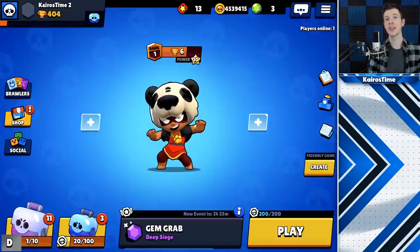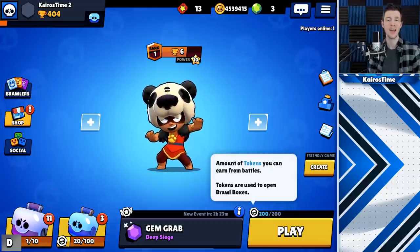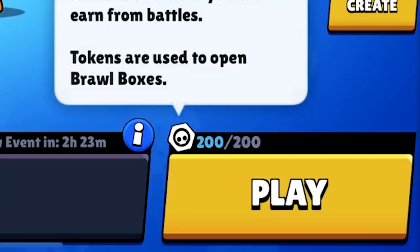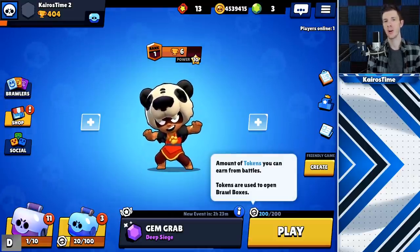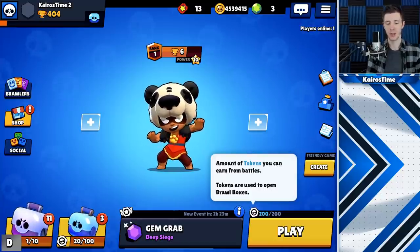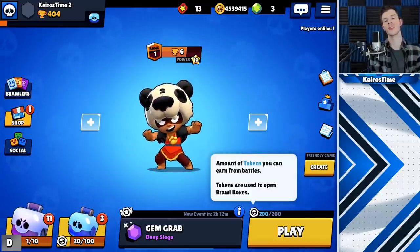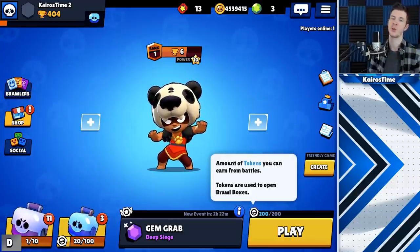Change number 11 is that the maximum amount of tokens you can earn at a time has been doubled from 100 to 200 tokens. This isn't actually doubling your rewards — the refresh time is the same. What it means is that now rather than having to play every 12 hours to maximize your rewards, you only have to play at least once every 24 hours.